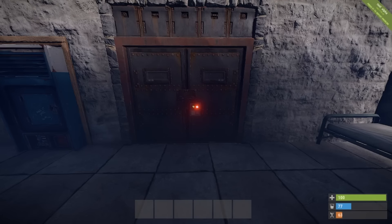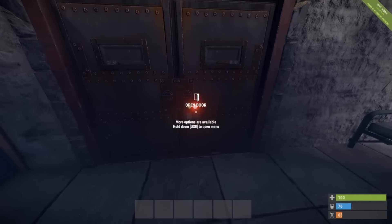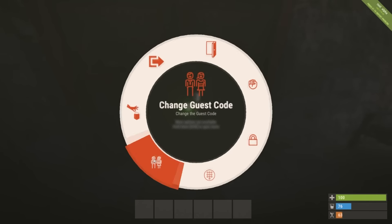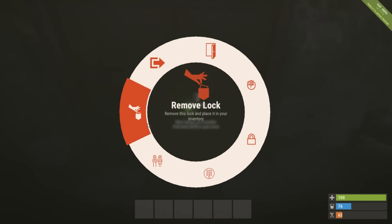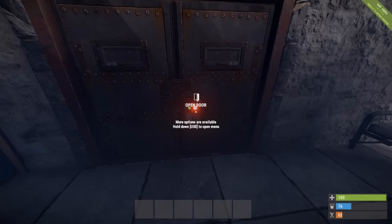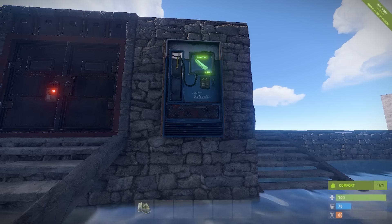Moving on, we now have another huge quality of life update: guest codes are now added. If we go over to a code lock and unlock it, we can now hold down E and change the guest code. A guest coming along can put in the guest code, which gives them access to the door, but they will not be able to unlock the door or remove the code lock.